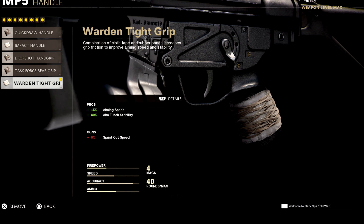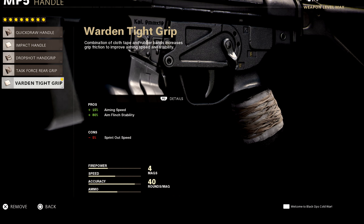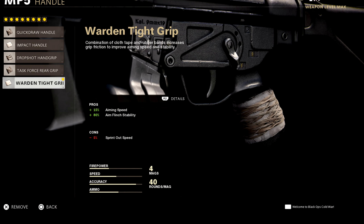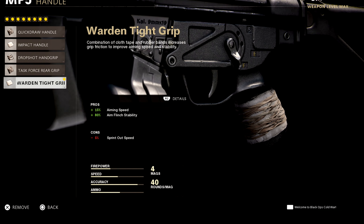For the handle, 15% aiming speed is kind of a given — I feel like most people use this one. You did lose some aiming speed on one of the attachments, about 8%, so 15% aiming speed is a lot faster for aiming in. Then you have aim flinch stability up by 80%, so any engagement you get into, you're really going to control that recoil. This weapon is all about recoil control because of how fast it fires — it's a dominant weapon.